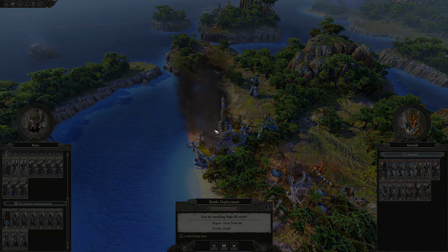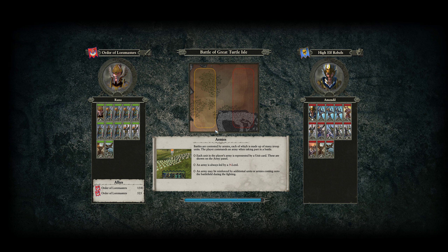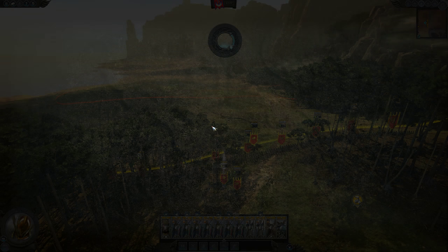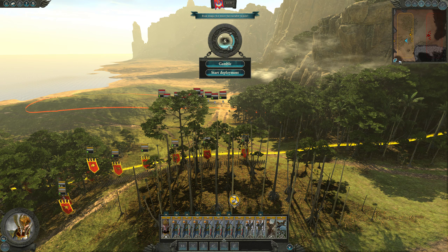Let's fight this battle and see how we do. After this, I would like to stabilize public order in our home province if we can, and I would like to fight one of Teclis' quest battles. And I'd like to see if we can get that settlement to the north from the Blood Hall Cove, and I'd like to do all of that this episode. If we can, it should be a nice action-packed video for everybody to enjoy.